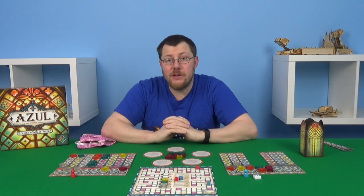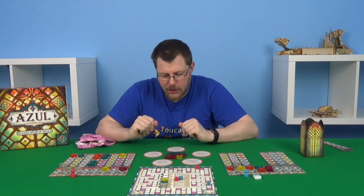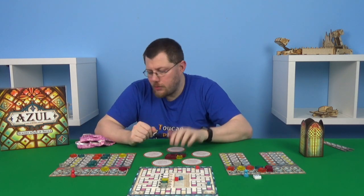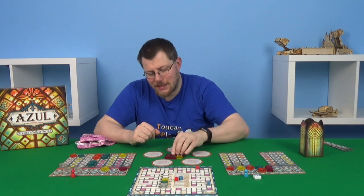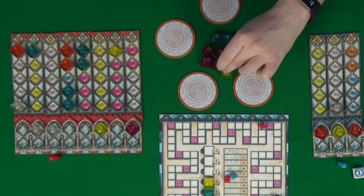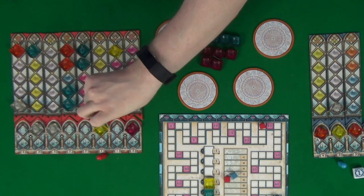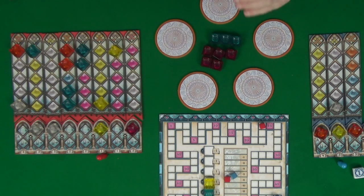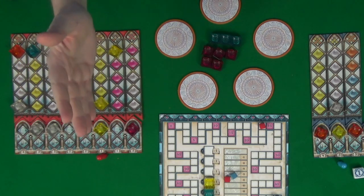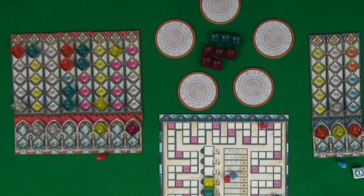What is red going to do? They could take free blue — that would be a load of broken glass for them. They could take the pink — that would be one broken glass. Or they can take the one yellow. I think they're going to come over here and do the one yellow because it means no broken glass, and they'll probably end up with the pinks but can place them and complete a pane — so not the end of the world.